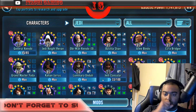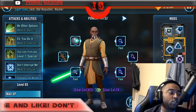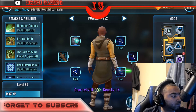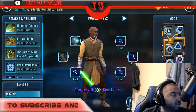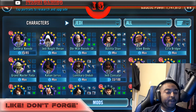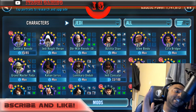Number three and four should be Bastila Shan and Jolee Bindo. Those guys should have been next on your farming list because they are needed for Jedi Knight Revan. Bastila is really good as a leader for Jedi, and between her and Jedi Knight Revan, you've got two great leader options.